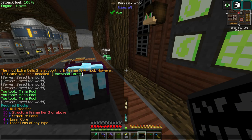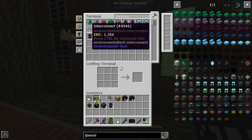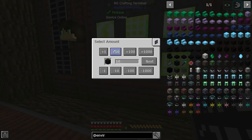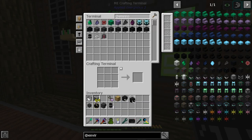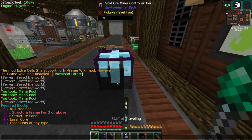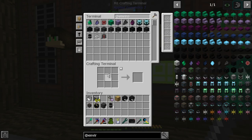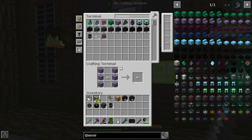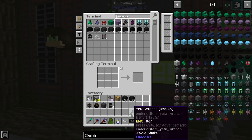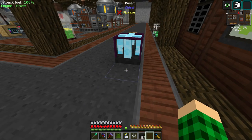We need 52 structure panels. We currently have 40, so let's order up another 12 — that makes 52. Anything else we need? Structure frames, four laser cores, one laser lens of any type. Let's grab a lens. I should not be tossing my lens inside — I think it's rhodium that we needed for the crystal laser lens, because then the recipe will use that up. I think I used it for making the void miner.